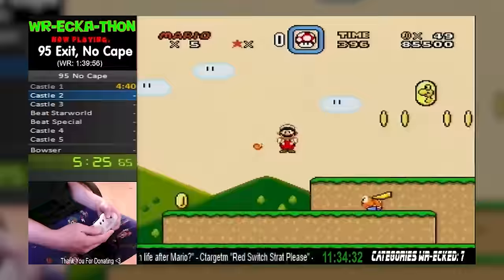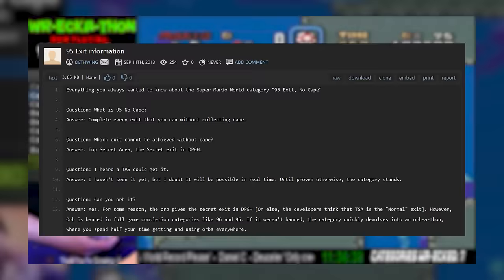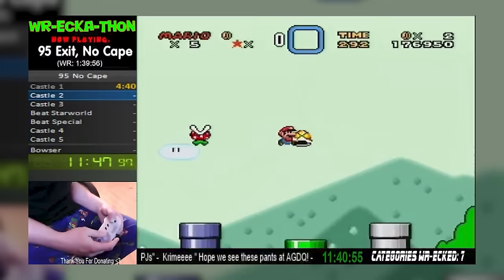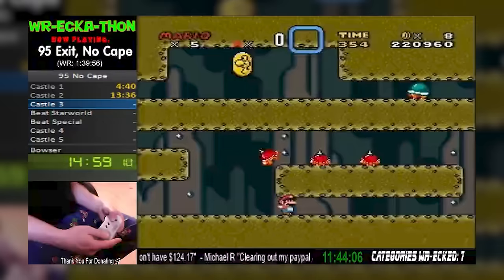Cross-referencing this with the leaderboard, it's easy to piece together that the 1:39.56 was set by Deathwing, who would end up moving down to second. There's an archived Twitch link, but unfortunately the video seems to be completely gone. There are three details I was able to piece together: one, this was set on September 11th, 2013, known thanks to the Twitch URL's Wayback Machine snapshot; two, Deathwing published a pastebin on the same day outlining his record, a Q&A, and an overview of his route; three, he played on a keyboard via emulator. Trying to speedrun the game with a keyboard is a million times harder — really impressive if you can do it successfully.